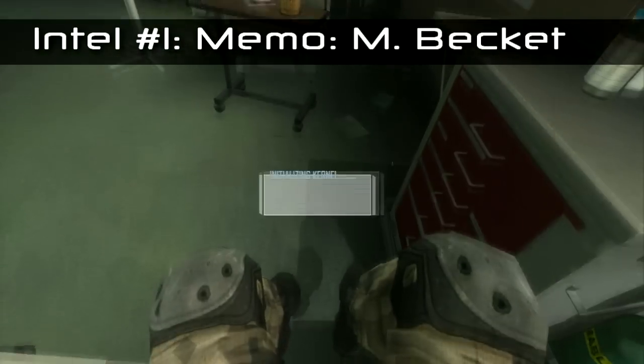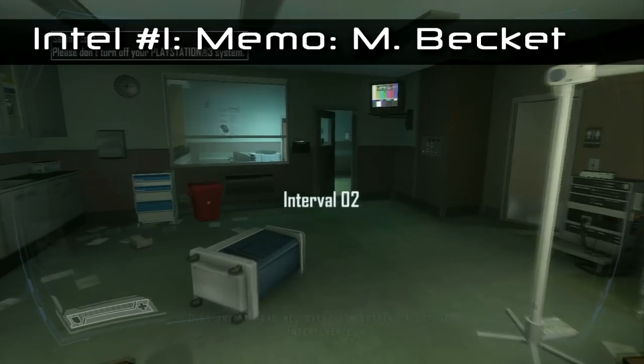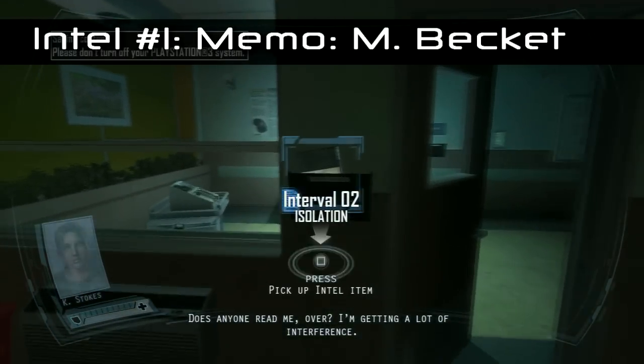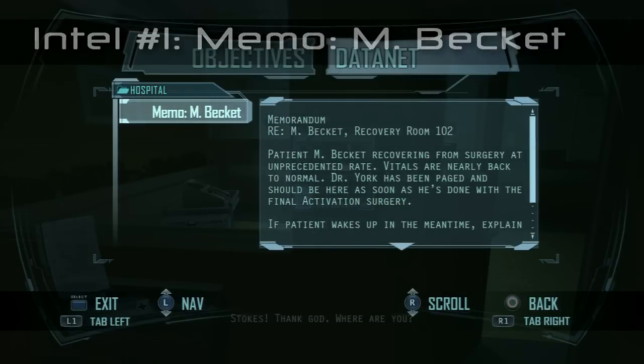The first one you're going to come across is right at the start of the mission. As soon as you wake up, the character will stand up and you just want to go over to your notes. The first piece of intel is there — it's a memo to M. Beckett, which are your patient records.